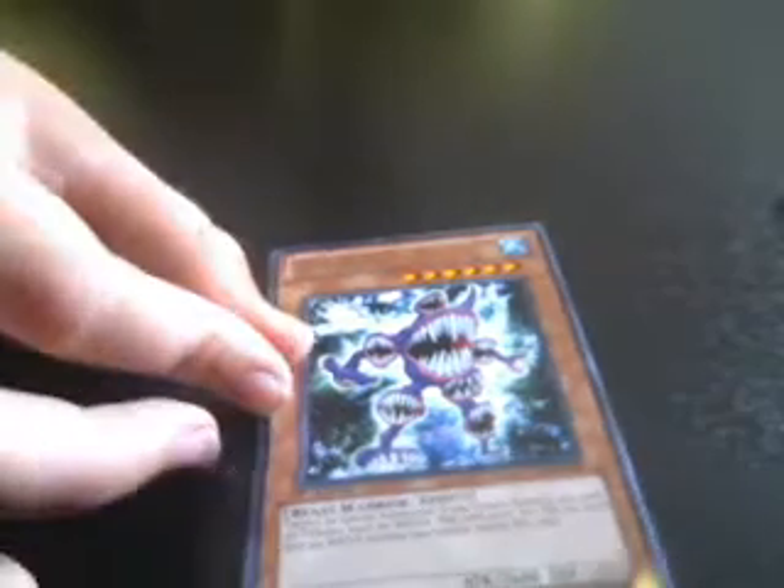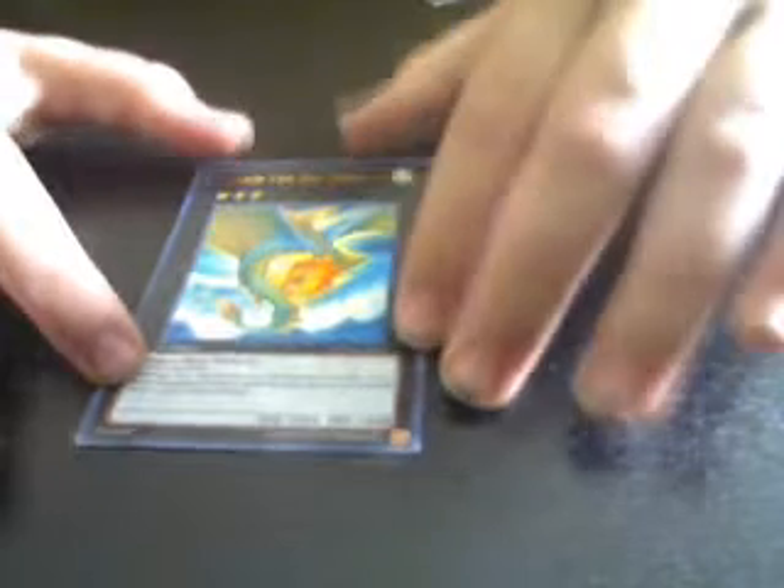Rares in this pack — the rare was Jaws Man, which is pretty dang awesome. And the holo ultra was Le'Veer the Sea Dragon, which is rank 3. These are XYZ monsters, and all these cards in this pack today are for trade, so if you want them, just offer for them.